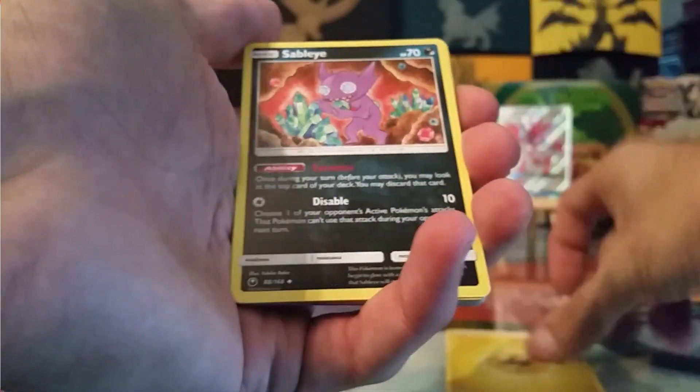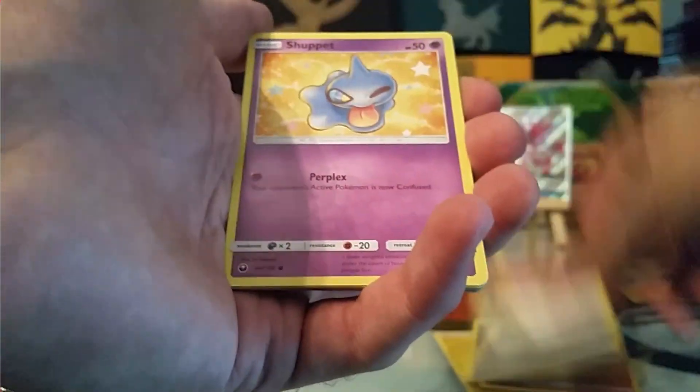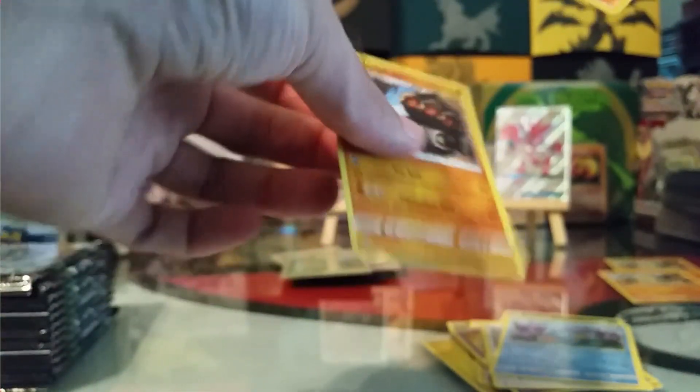Lightning Energy, Sableye, Master Ball, Minun, Whismur, Shuppet, Sneasel, Whismur, Mudkip, Reverse Bill's Maintenance, and a non-holo Clayol.